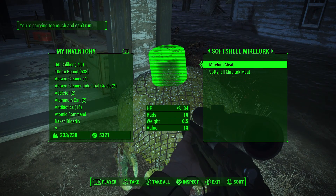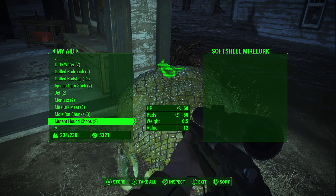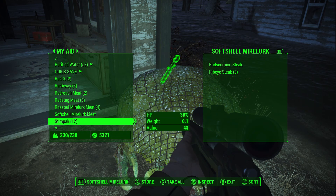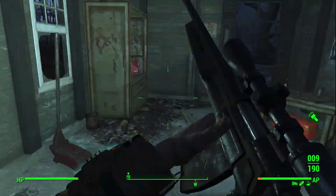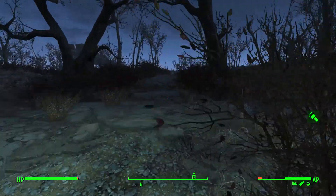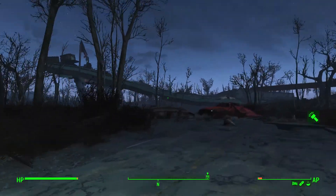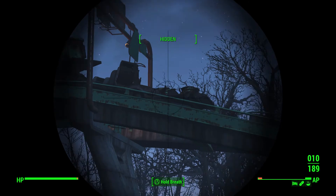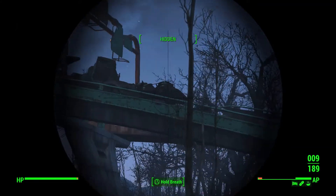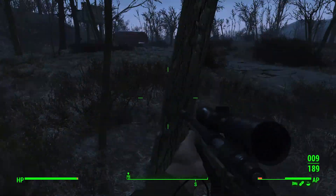That's actually super good so I'm going to pick that up. I wish I had some of this stuff to cook. Rad scorpion steak. I've been buying addictal everywhere I see because that's the most convenient way to get rid of that affliction. It'd be better if I could just go from a frontal assault, so that's probably what I'll do once I get out of this tree.